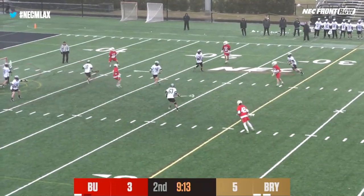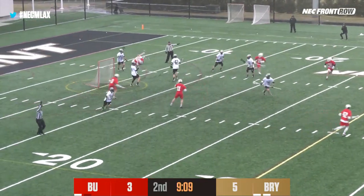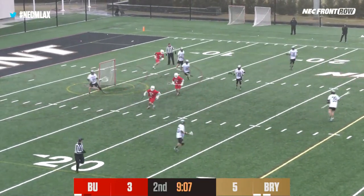Horan all over him, but DiAlto gets free. Dumps it down low, quick pass in front — shot, save! Caracciolo! Good angle, cuts it down.